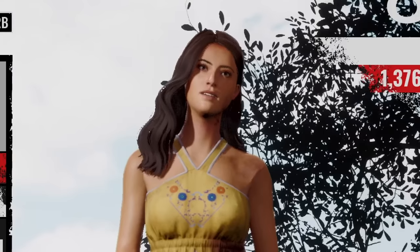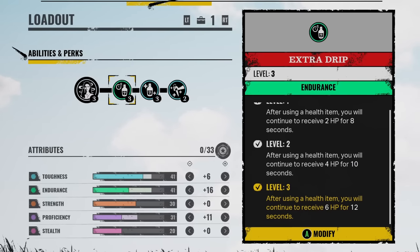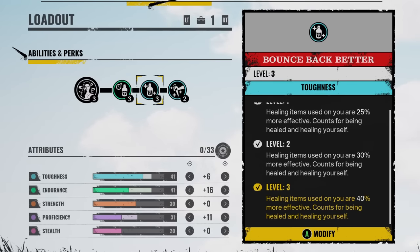With these perks on Ana, it makes her a moid hold, pretty much. The first perk we got is Extra Drip — after using a health item, you will continue to receive 6 HP for 12 seconds. Our next perk is Bounce Back Better — healing items used on you are 40% more effective, and this counts for being healed and healing yourself.